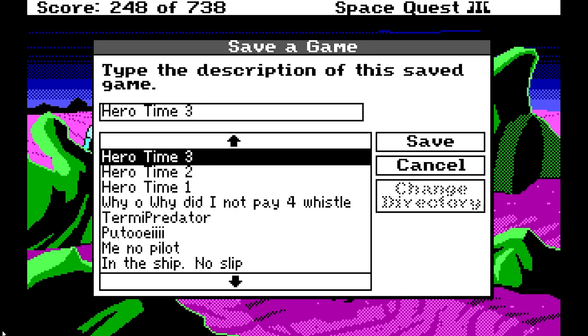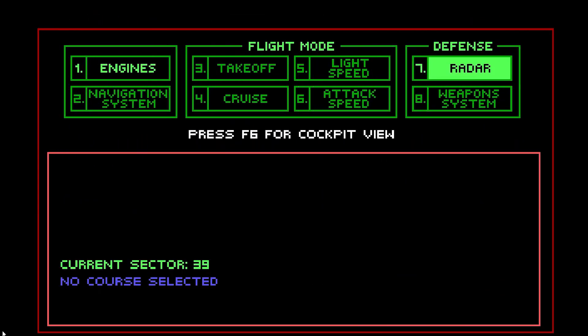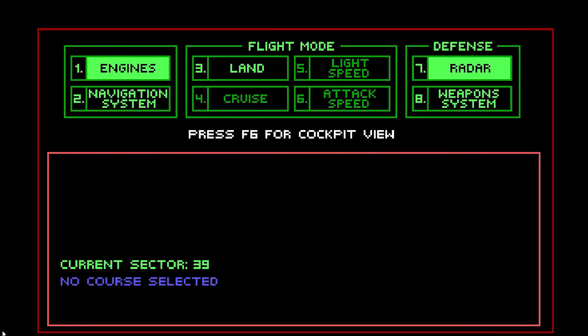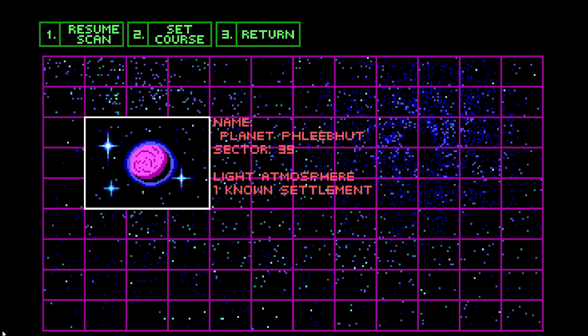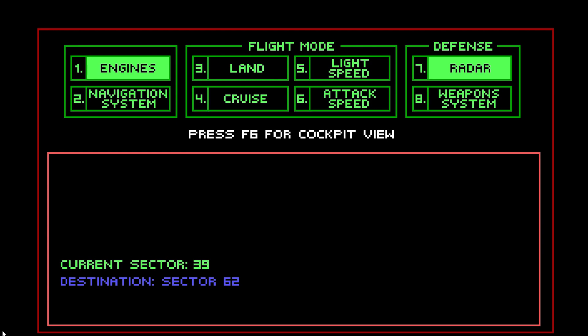All right, save our game again because we are going to go off this planet. Sit chair, look controls and start this bad mamma jamma up and take off. Look controls one more time, use our navigation system and do a quick scan here. Resume scan — hey, we got a new place here: Monolith Burger Fast Food Dive. A finite number served. All right, set the course — let's go there. And light speed, that's what we want.